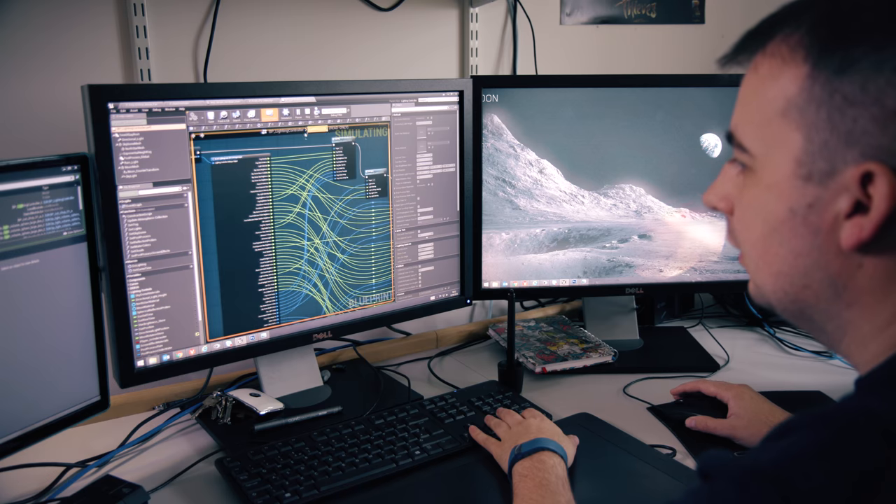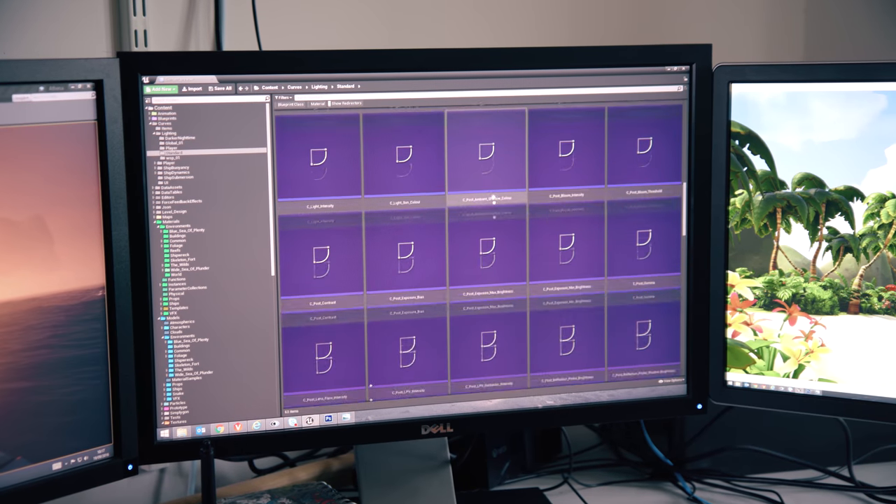We've got a lighting blueprint that we drop into the world and it's fully customizable. We've got many curves that we can use — at the moment it's about 98 curves, so it gives us full control over everything. And each of those gives us time of day control as well — all time of day.